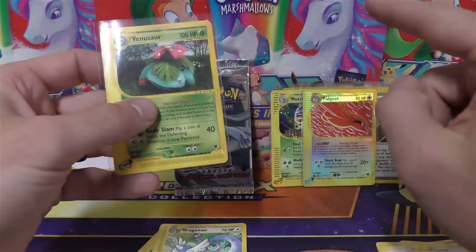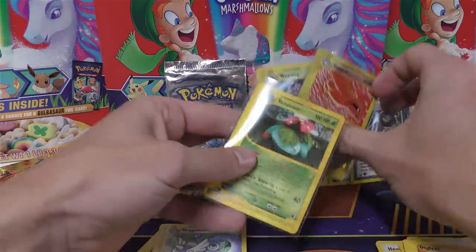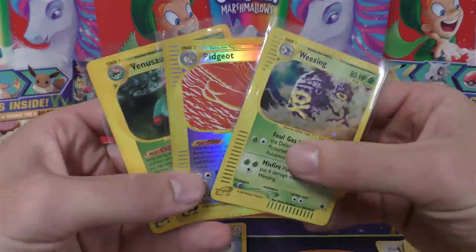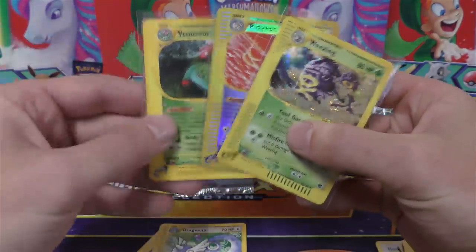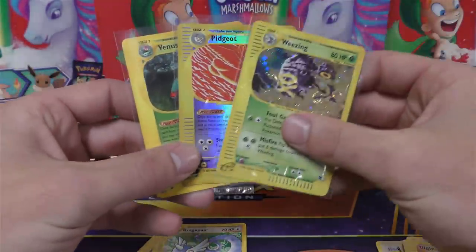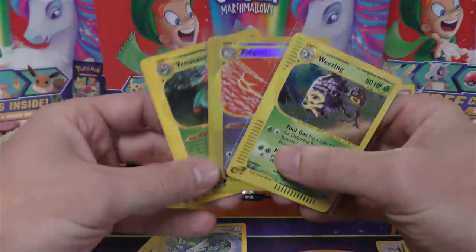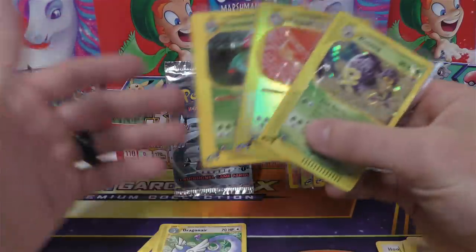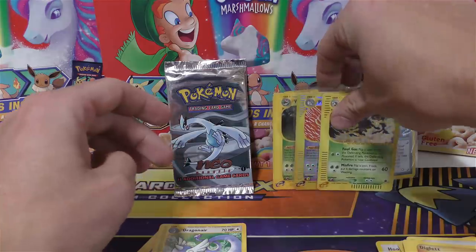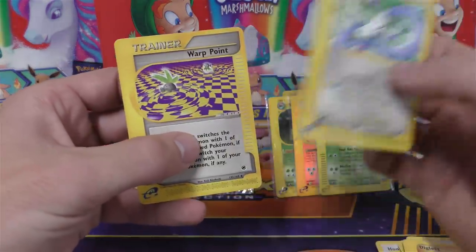Wait — we got a rare, a reverse holo rare, and a holo rare. So maybe that pack was just weird or something, because we got all three. That would have been in the holo rare spot, this was in the reverse holo spot, and this was in a common or uncommon spot. That's kind of strange. Looks like you got a little bit extra in your Expedition pack — right on! I've never had that kind of thing happen. And then here were your last two cards: you had Dragonair and Warp Point.